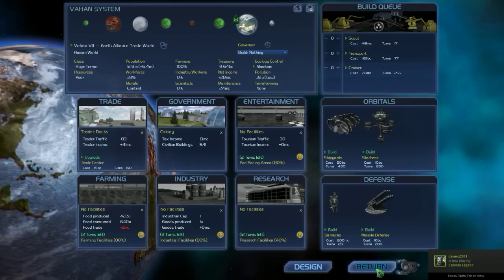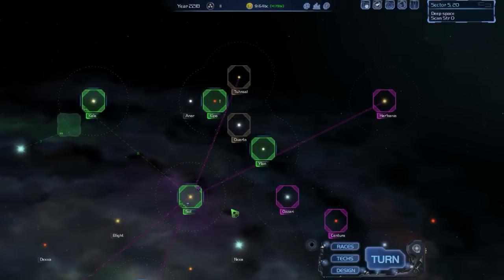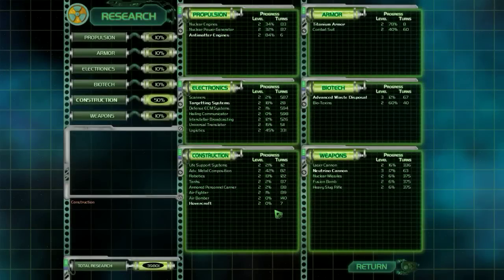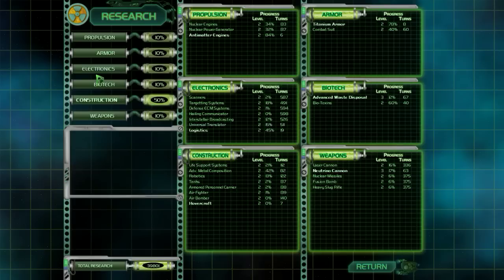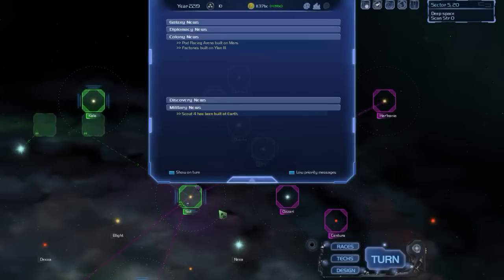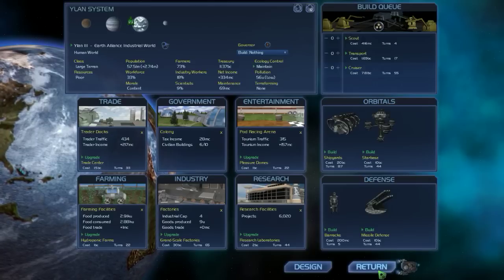We've got a fellow Steam group member playing Endless Legend — an excellent game if you get a chance to play it. We're going to have to find a way to expand our star bases because we're going to need more command points. We could research more logistics — let's look at that. Why don't we put our focus there? Factories were built on Yelan 3 — we could build a star base in 44 turns. I'm clicking through our colonies to see where we could build one fastest. One of these for 44 turns is about the best we can do.